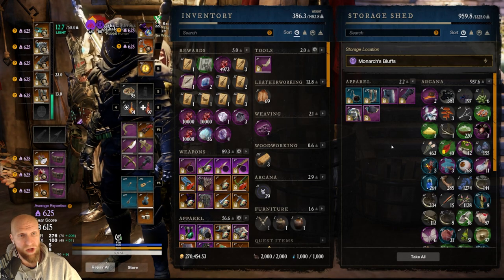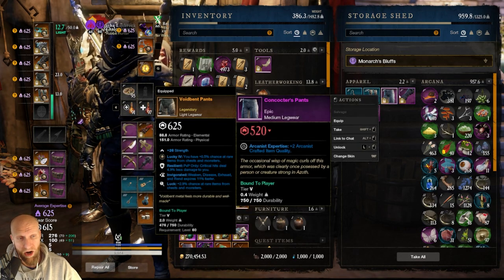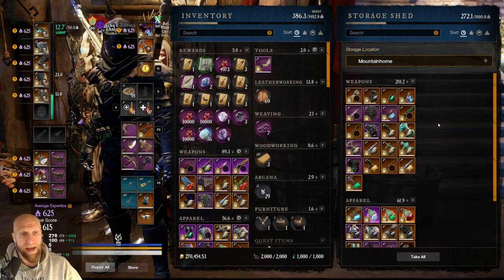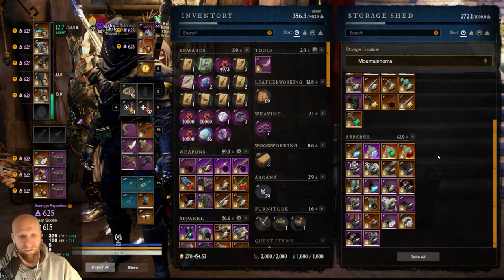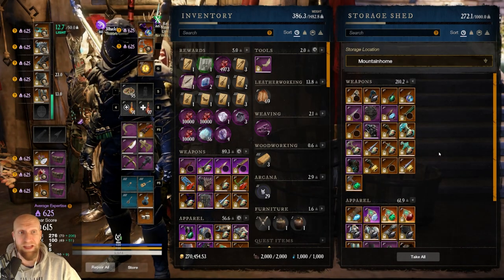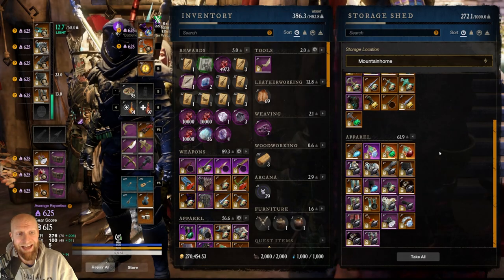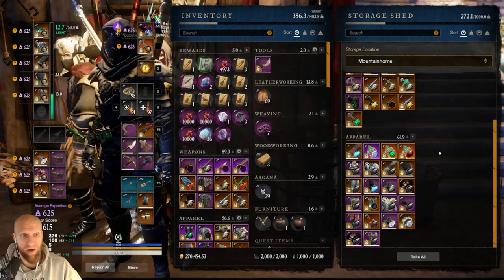So then we look at Monarch's Bluff. This is all Arcana stuff — we have our Arcana gear here as well as our raw materials. Very simple. Mountain Home is where I store active PVP gear that I am currently using or currently working on builds for. This is the active stuff that I have in play right now.